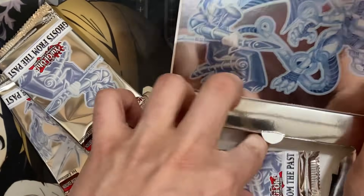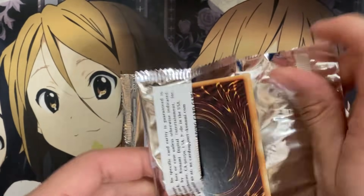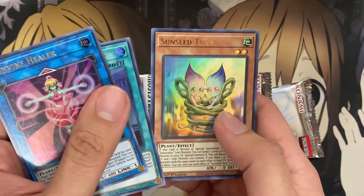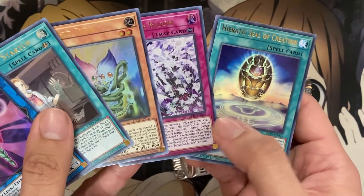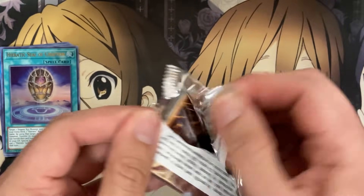For those who don't know, I got all these packs from the same location, so let's see how my luck continues for the rest of this video. Still shaking! Healer, Time Thief Startup — it's a Sun Avalon pack there — and our first Heretic Seal of Creation. That was great — you can't beat that. And it's Blue-Eyes Alternative Dragon — one of the better ones too for how awesome the card looks.